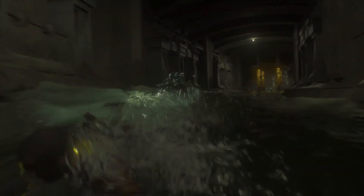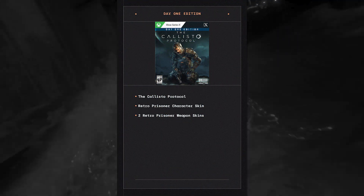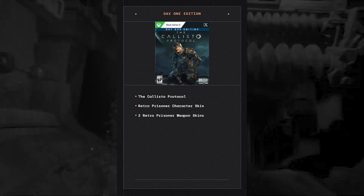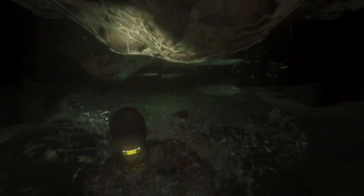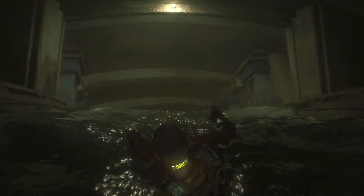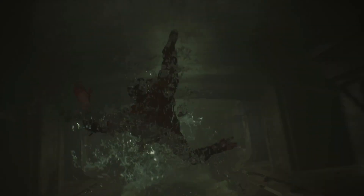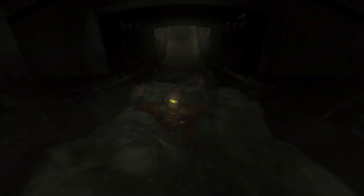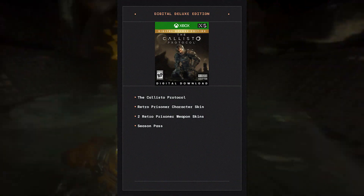As far as consoles go, let's start with Xbox One and Xbox Series X and S. First we have the Day One Edition, available as digital or physical. The Xbox One version is sixty dollars and the next-gen Xbox Series X version is seventy dollars. It includes the Callisto Protocol, retro prisoner character skin, and two retro prisoner weapon skins.